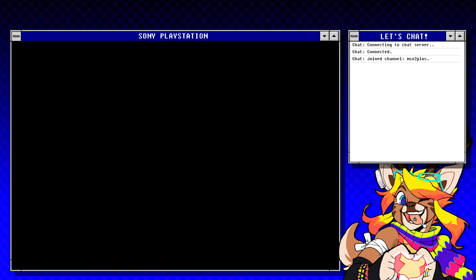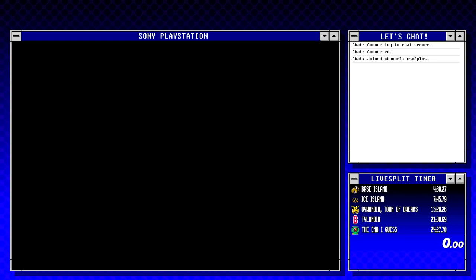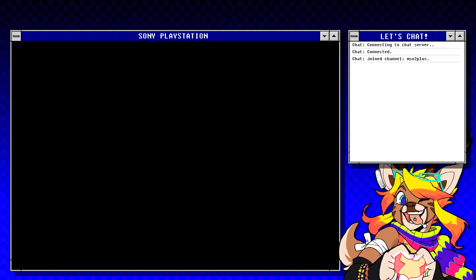We can activate the LiveSplit display with another hotkey right here. So if I ever want to do some speedrunning, no problem — just push Delete to bring it out, push Delete again and it goes back. That's Delete on this wireless numpad thing.